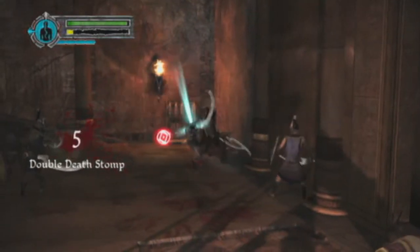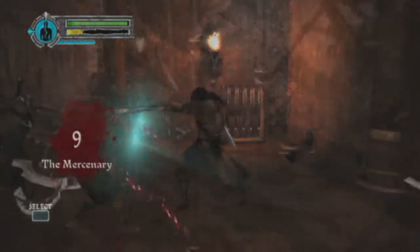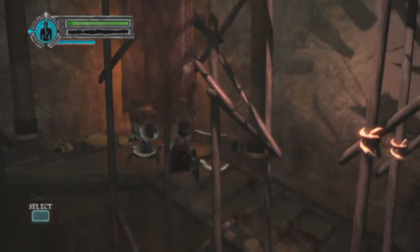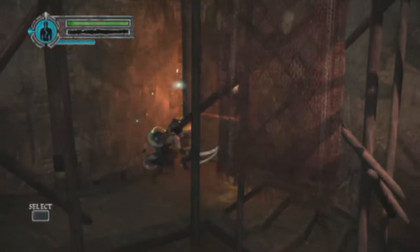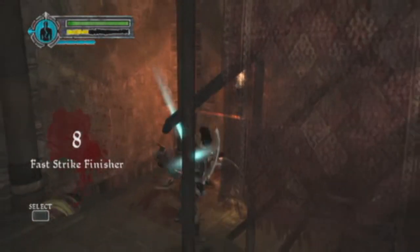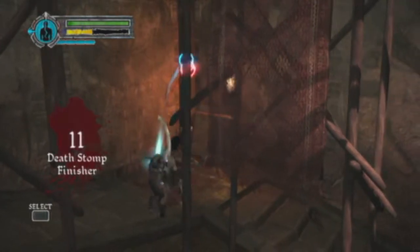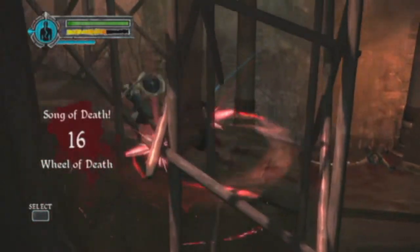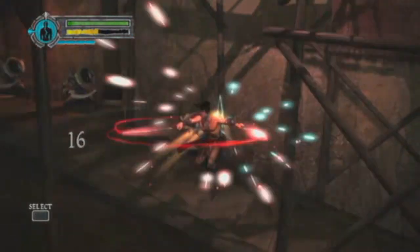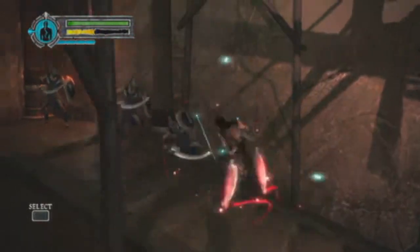Then you gotta make your way up the stairs. There is a chest in here — don't forget it — get yourself some more orbs. Trying not to get smacked around too much by these guys with the shields. I think there's probably a few guys with halberds. There isn't really that much of a variety of enemies in each level — you get like three, maybe four at a time.